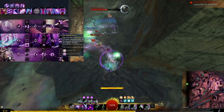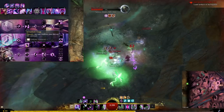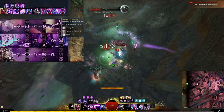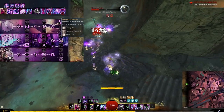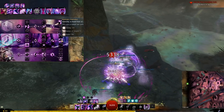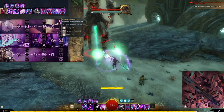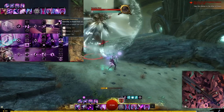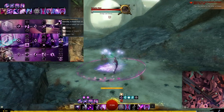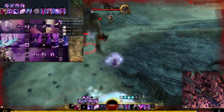Your phantasms will also take conditions from you whenever they're summoned, giving you a lot of sustain. Illusionary Inspiration heals you and nearby allies every time you summon an illusion. Because Chronophantasma summons another phantasm before becoming a clone, you essentially summon three illusions per phantasm, which ends up healing you a lot over time. And remember that all these illusions are taking hits for you — mobs will attack them instead of you often.